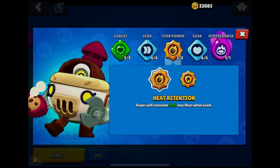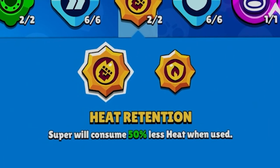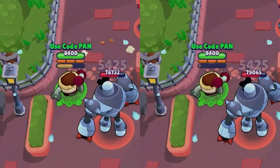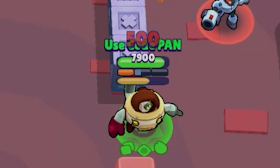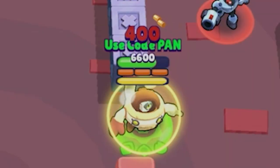Pearl's star powers further enhance her capabilities. Heat Retention ensures that her super only consumes 50% of her heat when used, allowing her to unleash it more frequently. Alternatively, Heat Shield grants her 20% damage reduction when her heat surpasses 80%, providing extra durability during intense battles.